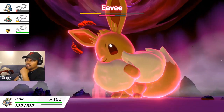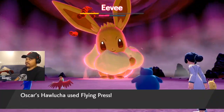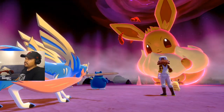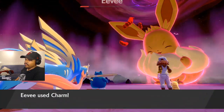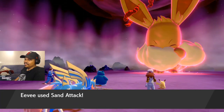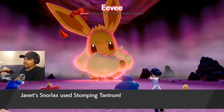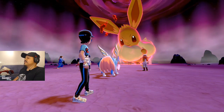Come on Eevee, go down baby, go down! Snow Warning hits it — the shield breaks! There we go, Snow Warning's gonna do something. Sand attack — oh my god. And that is all she wrote.